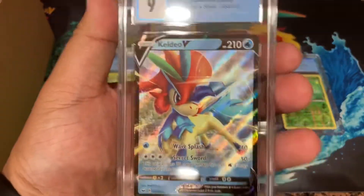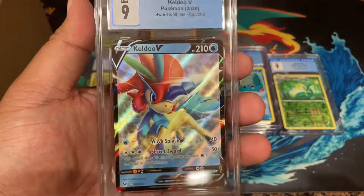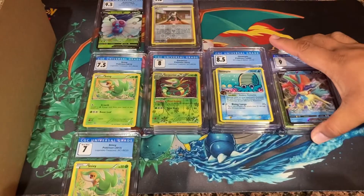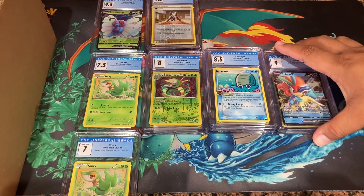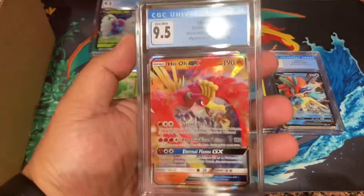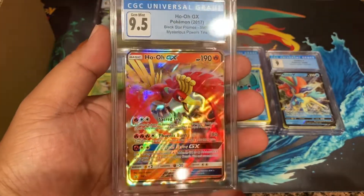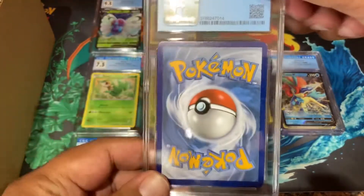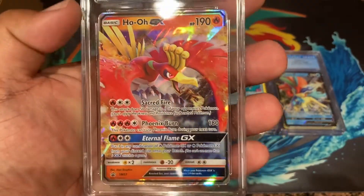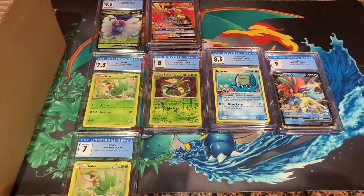A nine, Keldeo! One of my favorite legendaries alongside Ho-Oh. I just like this little unicorn - I really enjoyed the movie he's in. He was just talking trash to Kyurem but Kyurem was like, nah. We got a 9.5 Ho-Oh GX - I was just talking about Ho-Oh being my other favorite legendary. A 9.5 from the tins. My partner found a restock one time and bought me this, and I was like oh this actually looks pretty nice. GX are kind of hard to center but it did look nice, so I figured it would be cool to grade.